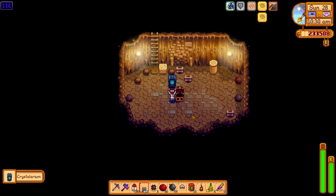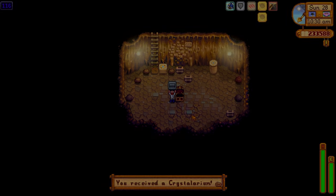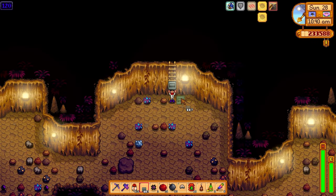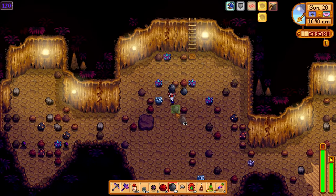You can also bypass the crafting method entirely and hunt treasure floors in Skull Cavern for Crystallariums. They are few and far between because the loot pool for treasure chests is huge, but if you go into Skull Cavern with max luck it increases the odds of finding a treasure room, thus increasing the odds of finding a Crystallarium.